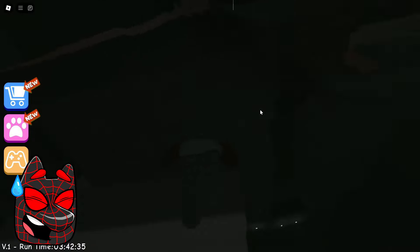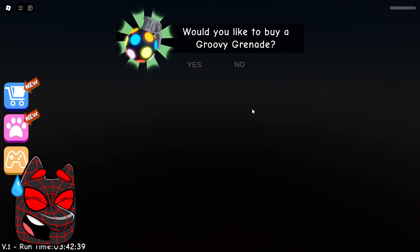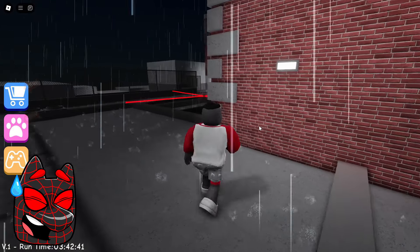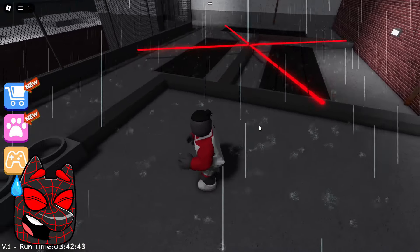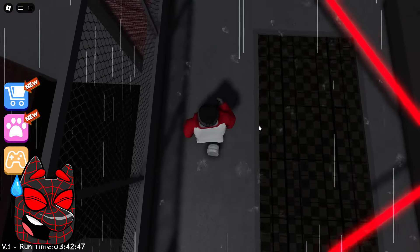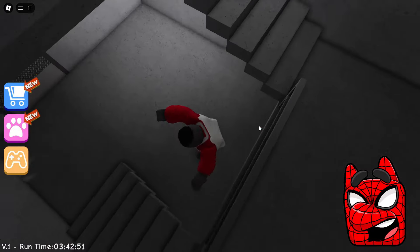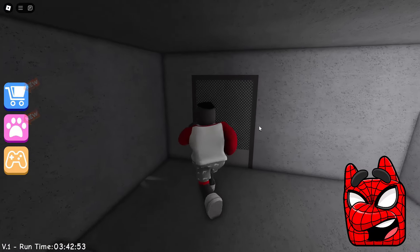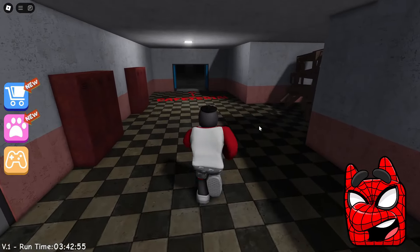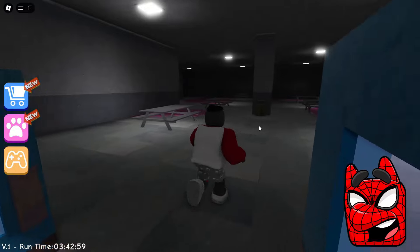By the way, look — we were able to jump over this fence, but it looks like we fell through the texture. Apparently it will not be possible to escape from this school by deception and we will have to follow the route that the game offers us. I think we can definitely handle this. Now we need to go through this door and go down the stairs. Now we're heading straight to the next location. It looks like now we'll end up in a cafeteria where we'll need to escape from the robot cook.